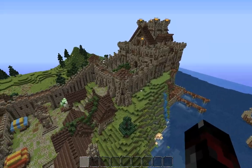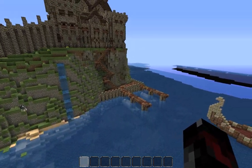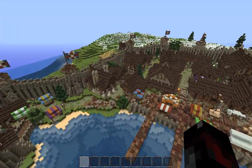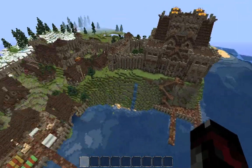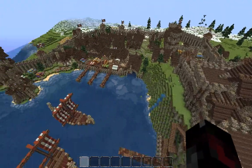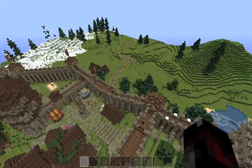Here we are at the Nordic City. Here we've got this palace thing, and I also created this sort of private dock for the King's Hall. It was a freaking pain to copy-paste this in — I had to copy this entire build in six pieces and paste it in in six pieces because it was so big and my computer just couldn't handle it.